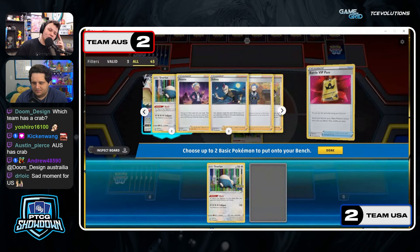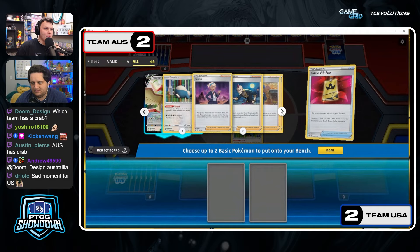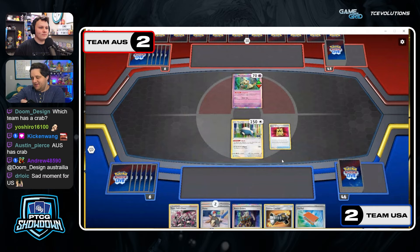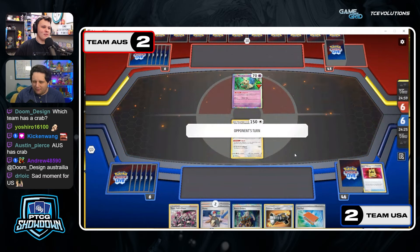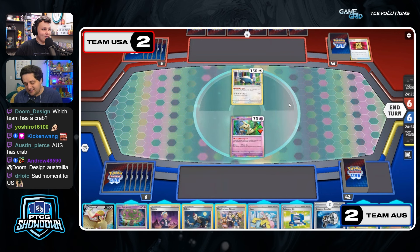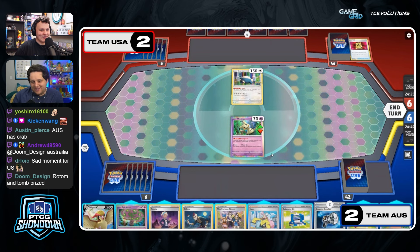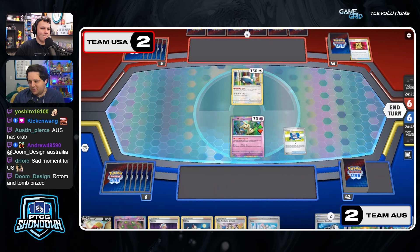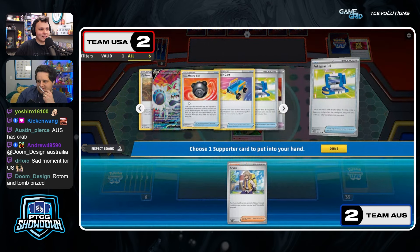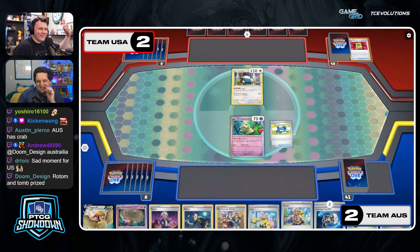I don't know what they're setting up to win with — wait, do they need to play to the timer? Crabominable will win. Yeah yeah yeah. So what are we hoping for? Team US is hoping Australia has prized a Heavy Ball, Pionia, Cramorant, or water energy. Pionia grabs it — water energy would be a little easier. Pionia is in hand, there's a Sableye in there already, Crabomin's in there. All the Heavy Balls are there too.